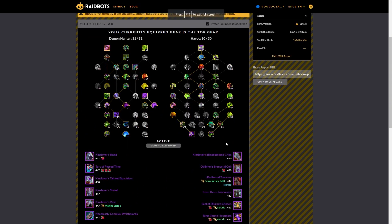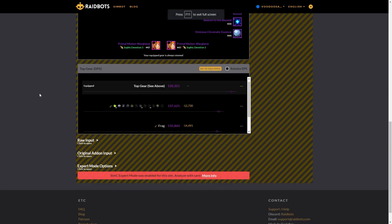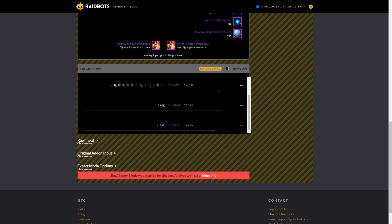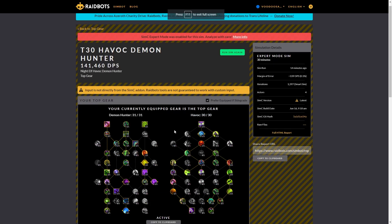Uldaman: Legacy of Tyr — same story, Left Right is better. This is a fairly standard route with nothing too crazy, so I'd just play Left Right. The Underrot — Left Right again is better. Spread Eagle's label didn't display correctly for some reason. Frag and GT bring up the rear once more.